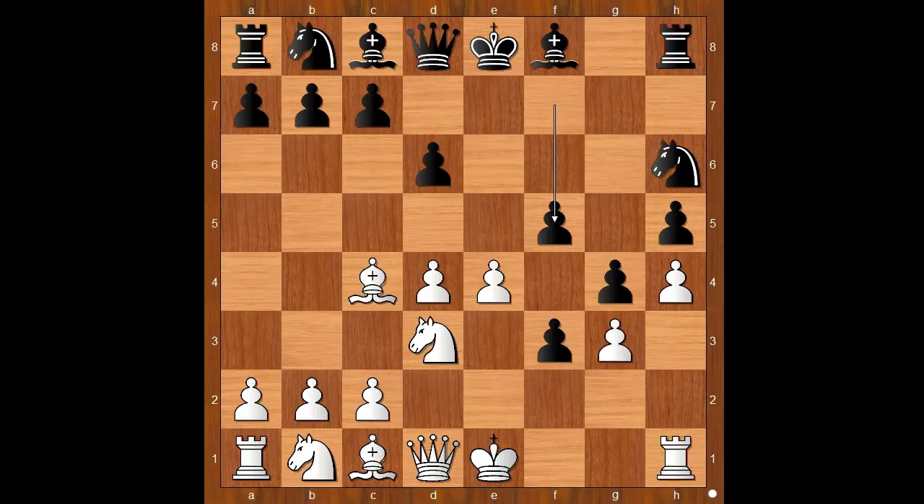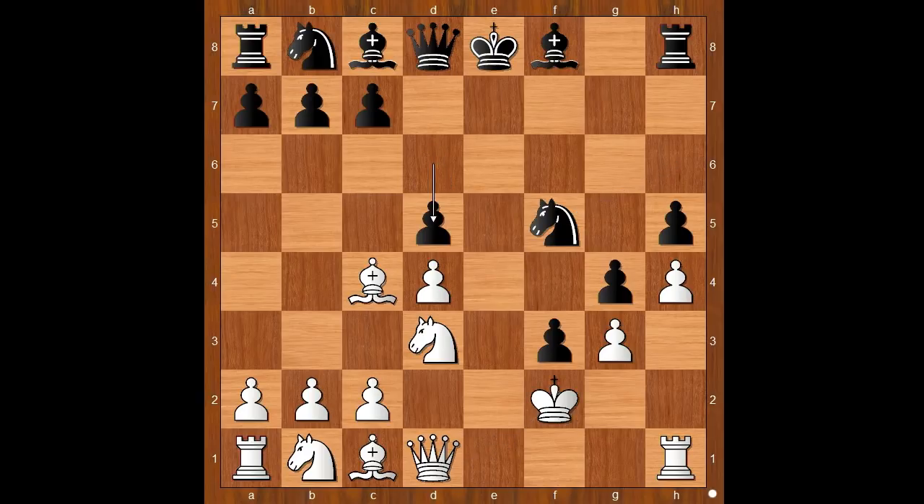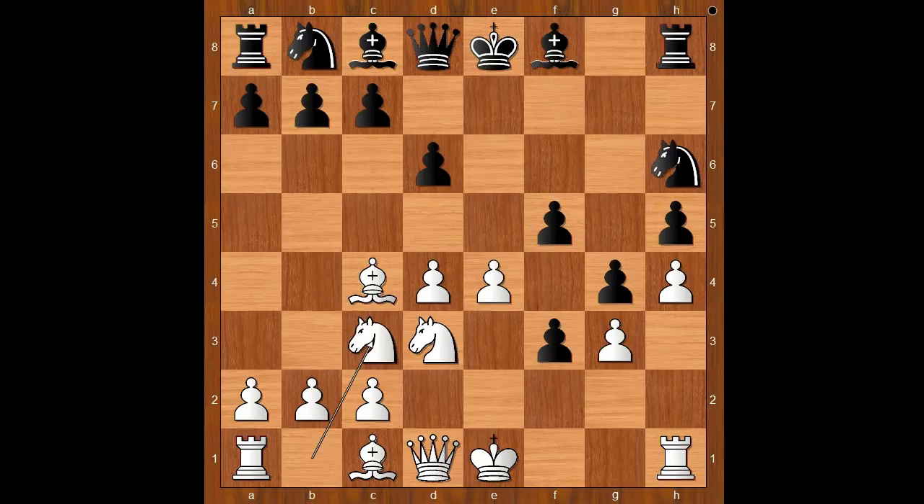But now f5. Knight to c3. If pawn takes pawn on f5, knight takes on f5. And if king goes to f2, d5 — and black is standing better. Back to our game: knight to c3, f takes on e4, knight takes on e4.